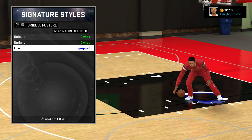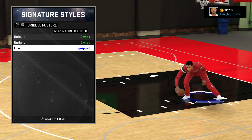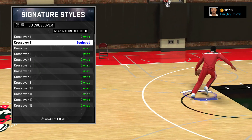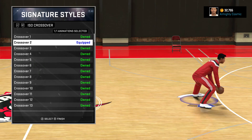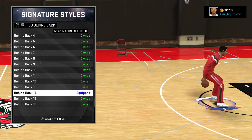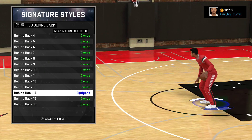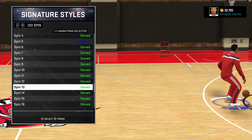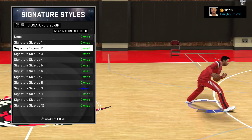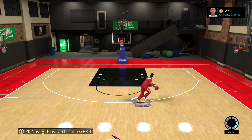For my dribble posture: if you saw me crossing people up, that was with my small forward, but I crossed someone up so hard yesterday in a two-on-two — made him twerk. I use Crossover too. If you want to break people's ankles, just get up close, run at them, and do a double crossover right in front of them and they'll drop. Spin Five, Hesitation Three, and Size Up Nine — I like Size Up Nine.